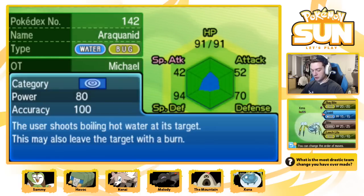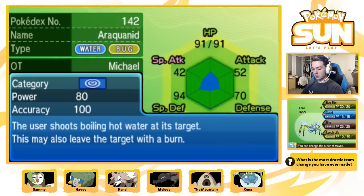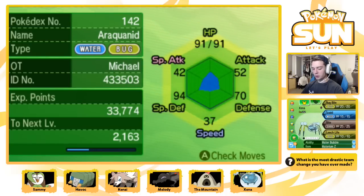I taught her Leech Life, which was buffed like crazy this generation. And Scald - she hasn't learned a physical water-type move yet, but Scald will suffice until she does. I caught her in the garden, actually. I didn't film it, so I'm sorry, but it was just kind of like - Jubilee told me that these are in there, I want one, I'm gonna go catch it. I found one, caught it, then wanted to level it up. I didn't want to have to film the leveling up process, so that's why I didn't film the catching.